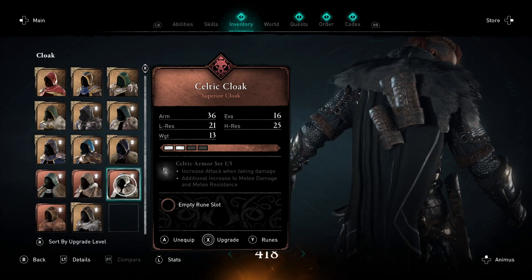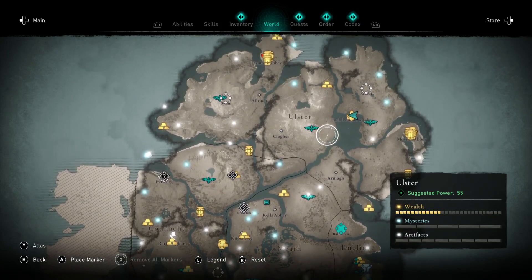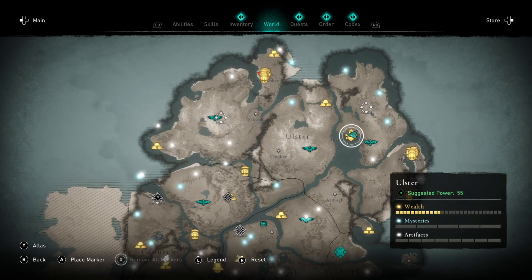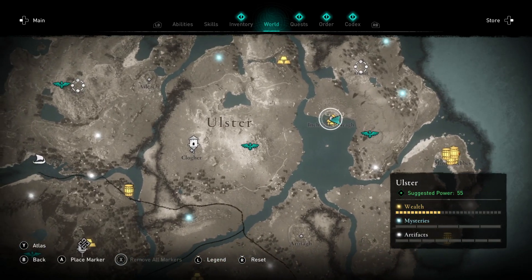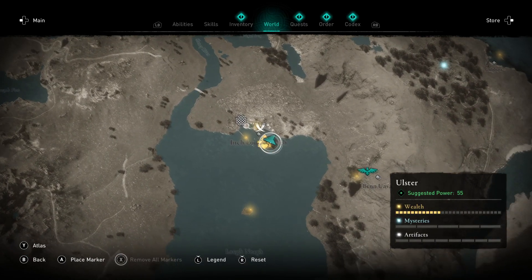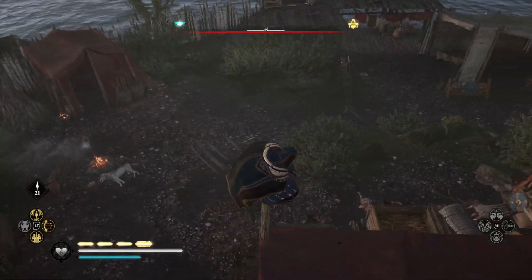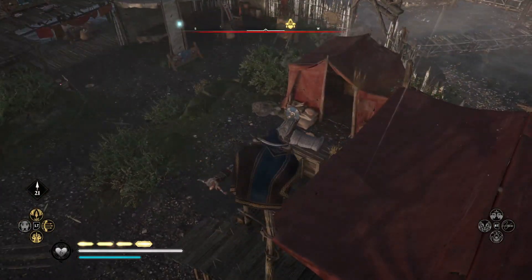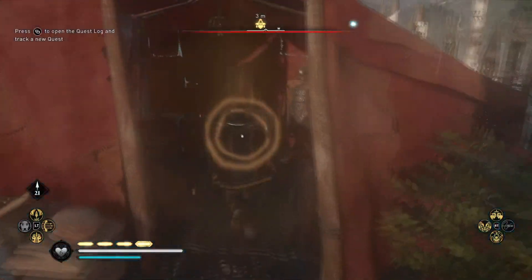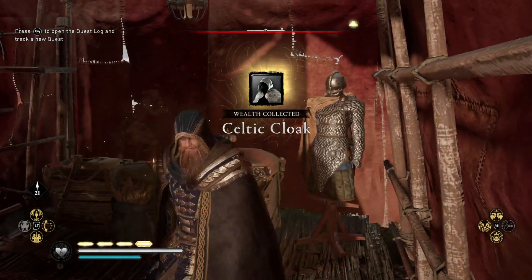Next I'm going to be showing you guys where you can find the Celtic Cloak. To grab this one you're going to want to come to the northeast of Ireland, just over here north of this loch. Just northwest from this viewpoint you'll find a little fisher town that is enemy territory, but this little island is going to have the armor for you. I'm currently in the south of this little fort and this tent over here is going to have a chest with the armor. It's not even locked, so it's very easy to grab the Celtic Cloak.